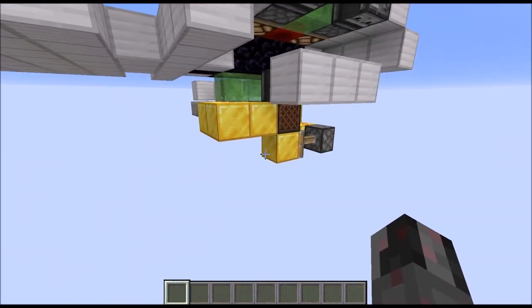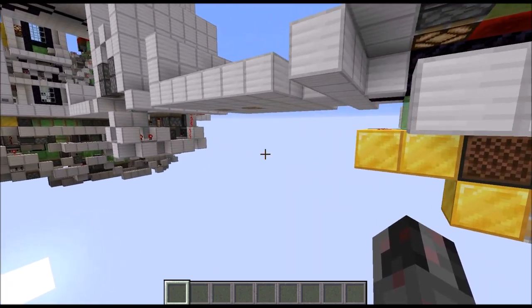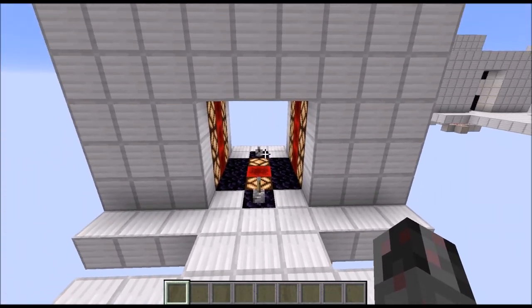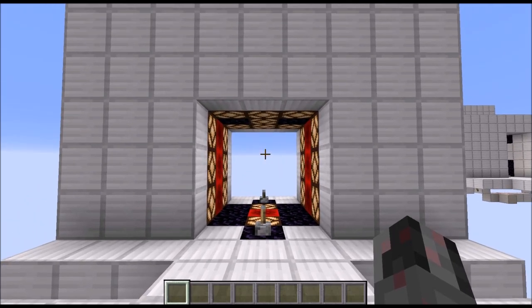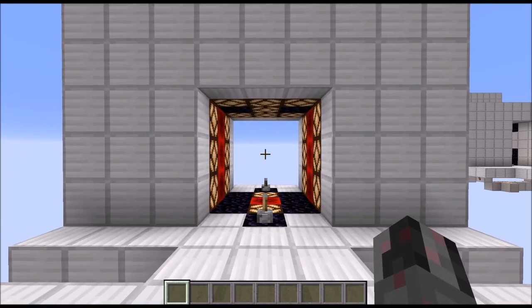Additionally you may need some additional redstone circuitry and maybe a piston to get those levers working and relocated where you can actually reach them. And that should be enough for a prologue, so let's get straight to building this door.